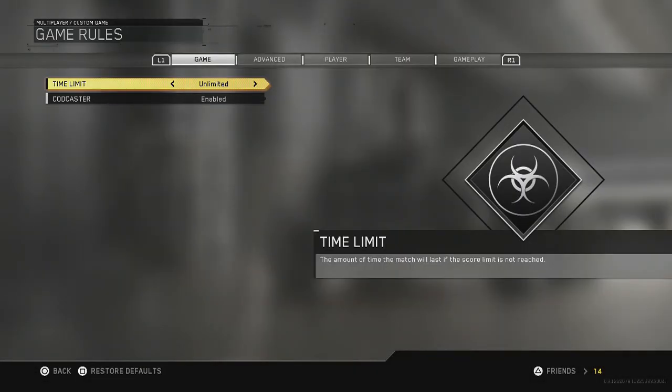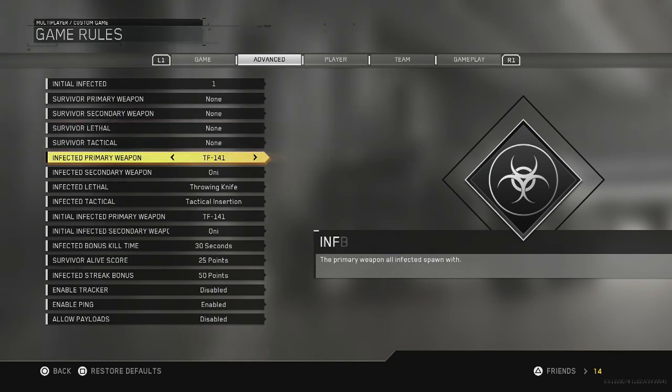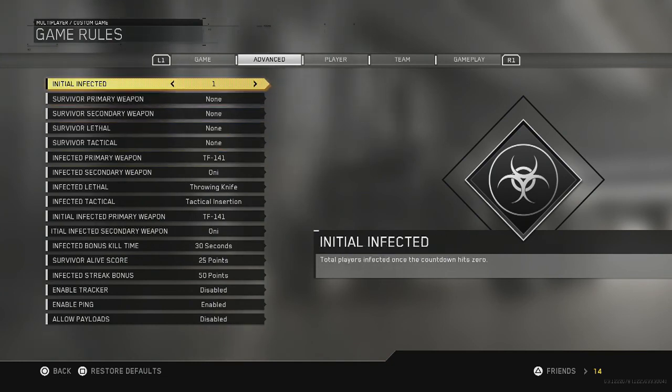What's up guys, it's Finn here. I'm bringing you guys a brand new video on Call of Duty: Infinite Warfare, and in today's video I'm going to be showing you guys how to get a tactical insertion on a private match to trick shot on bots.